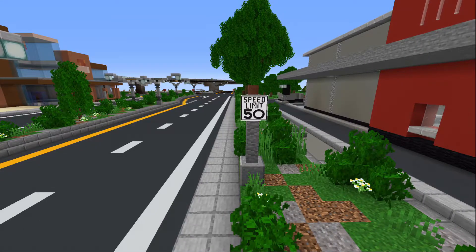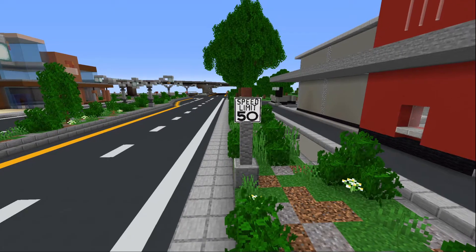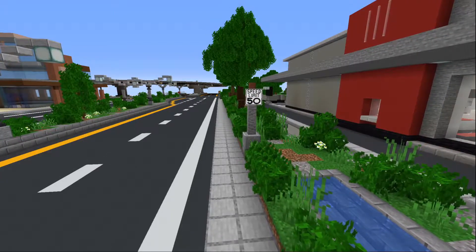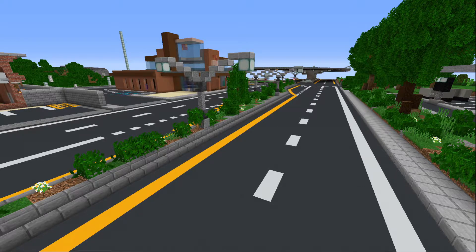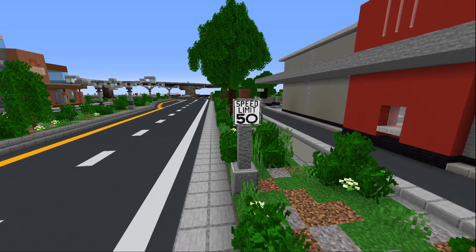Litematica is a great alternative to world edit — I'm not totally familiar with world edit myself, so Litematica is just quicker and easier for me. It's great for doing the map thing, but also great for any builds in your city: moving something, adding to it, whatever you need. It's especially great for repetitive things like adding street lights, extending roads, or adding dash lines. There might be a beginner's guide tutorial coming up soon on the channel for Litematica, so keep an eye out for that.